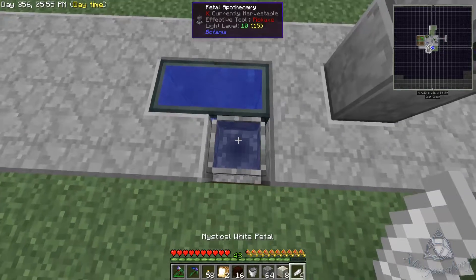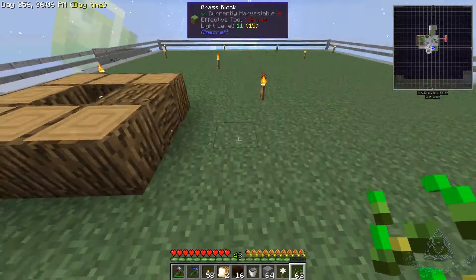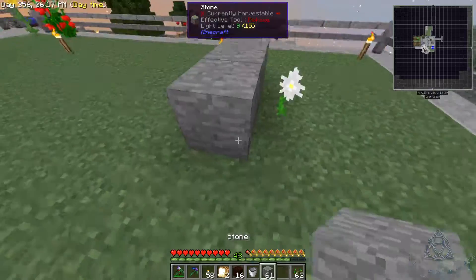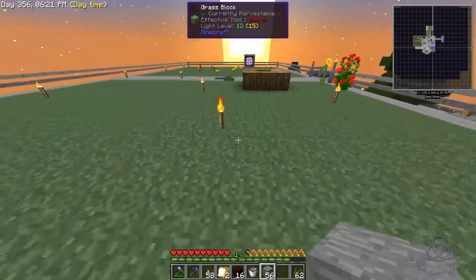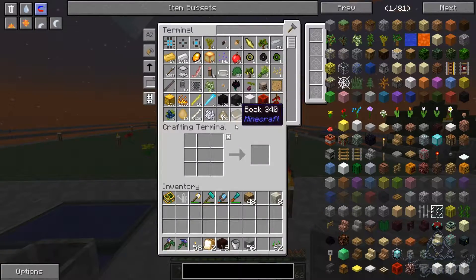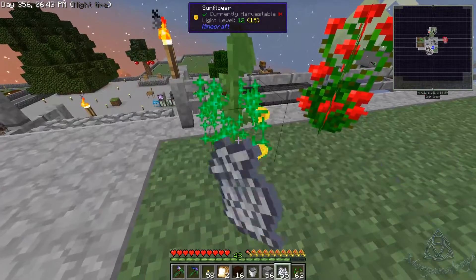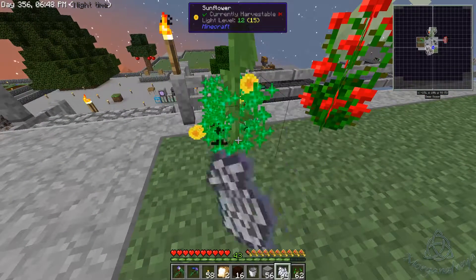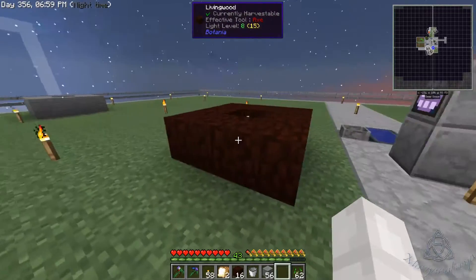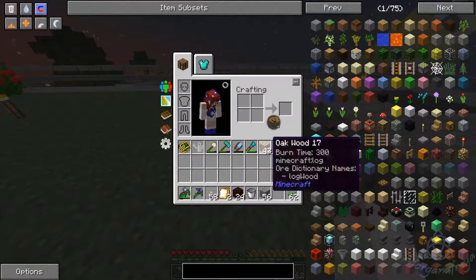We have our bucket and we have our petals and now we just need a seed — there we go. Now we will be able to make double what we have, but I'm actually going to end up moving these over here because they are just taking up too much space. I'm feeling a little claustrophobic over here, so as soon as this one's done we'll move it down there. Now we need some more flowers.